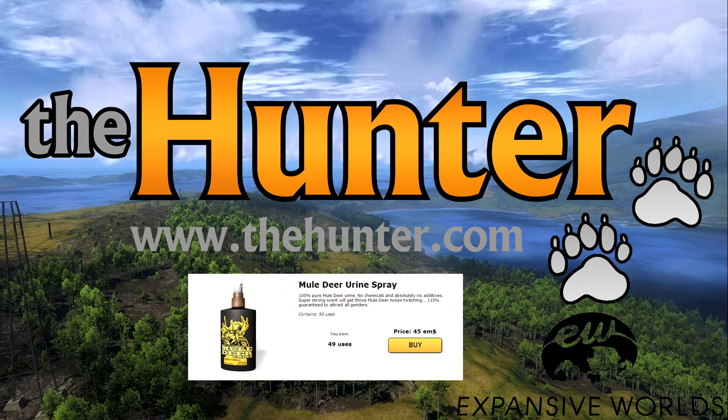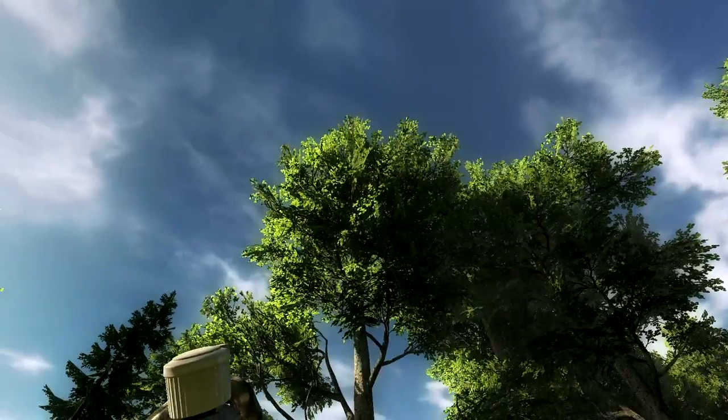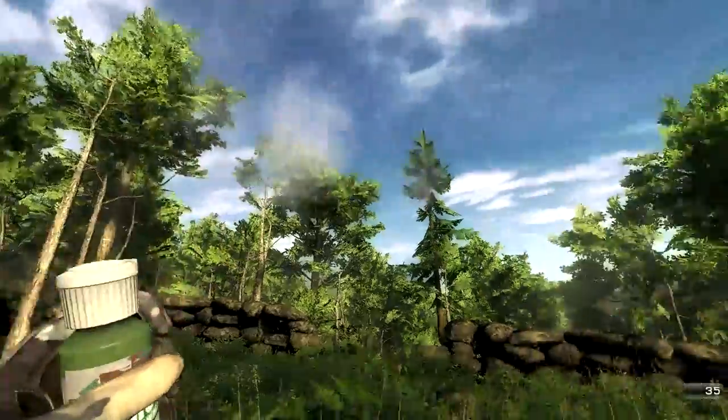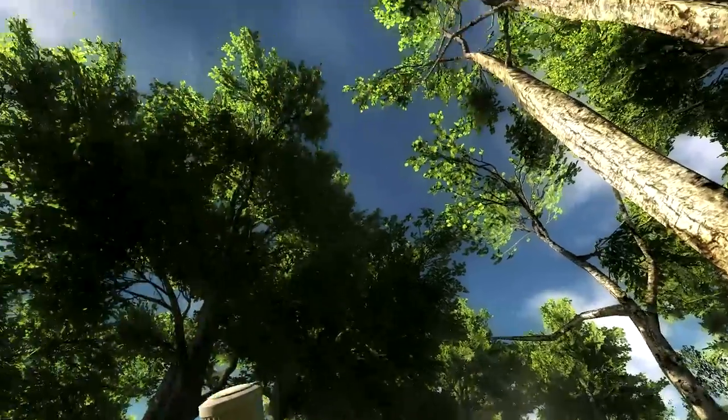You can also use the mule deer urine spray, which will lure any mule deer to the sprayed location. To control your scent, you can use both the scent eliminator and the wind indicator. If you don't have the wind indicator, you can use falling leaves or blowing foliage to determine the direction the wind will be blowing your scent.